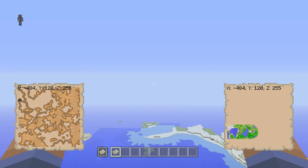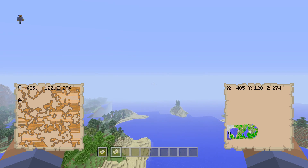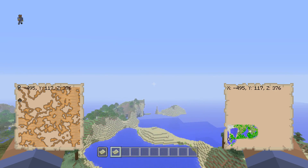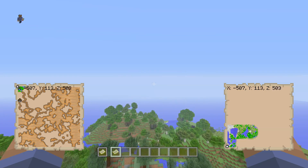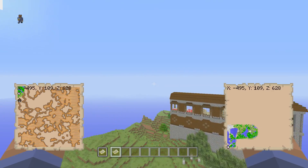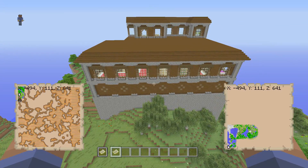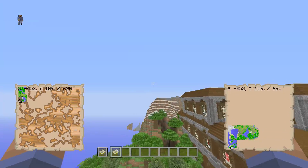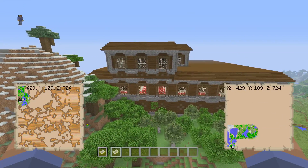Now I need to go down. As you can see, I pointed my character's dot on my right-hand map downward, because on my off-hand map the mansion is below me. You'll see me getting closer and closer — that's just another easy tip for finding the Woodland Mansion. If you struggle with navigation, make sure you have two maps out, because it can be quite confusing with just a white dot if you have trouble with directions.